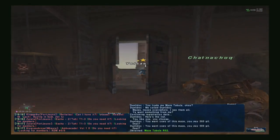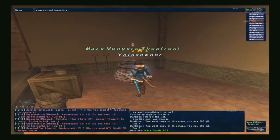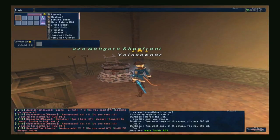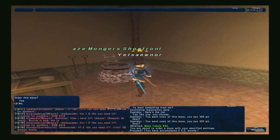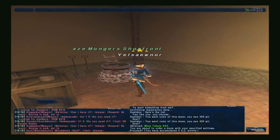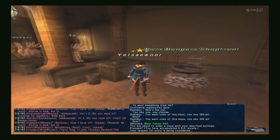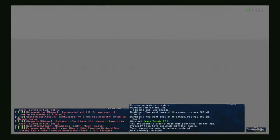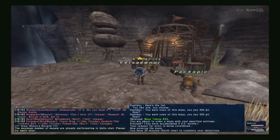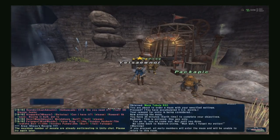Head over to G12 in Lower Juno and trade your maze tablet so you can enter the maze. Note that you can actually bring your whole party with you — the party leader needs to be the one to trade their tablet. After you trade your tablet you will go ahead and enter the maze.